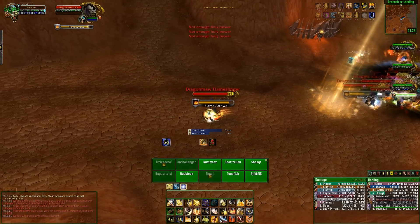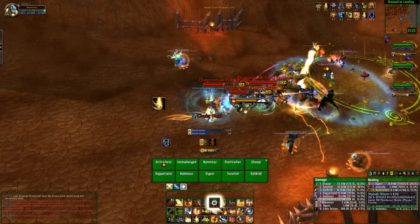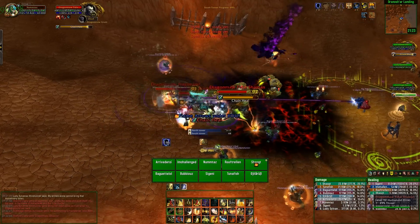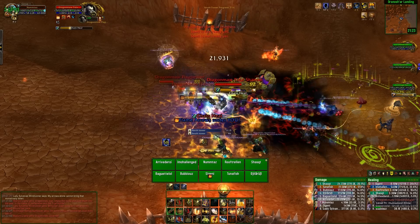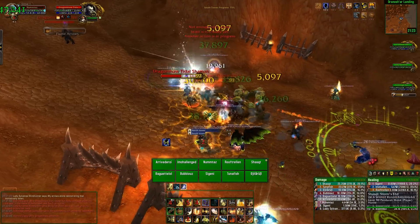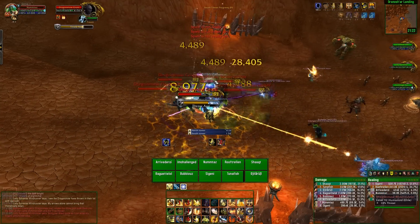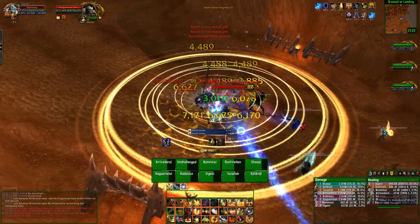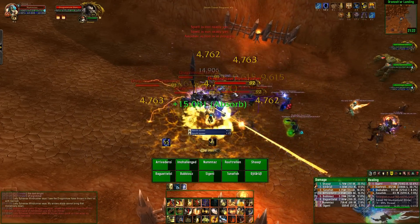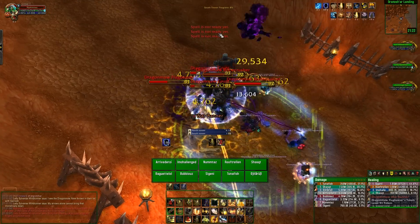Another add is the Flameslinger — these are pretty much low priority. All they'll do is shoot random fire arrows at players, leaving a patch of fire on the ground. Don't stand in it. There are also Grunts, and they're really, really complicated — they'll get their axes and hit you with them. Basically, you just have to tank them. They pretty much do nothing, so just pick them up.